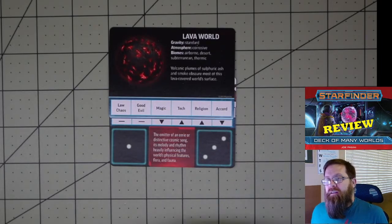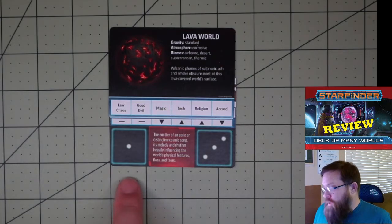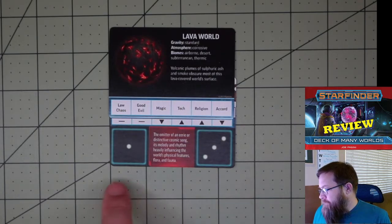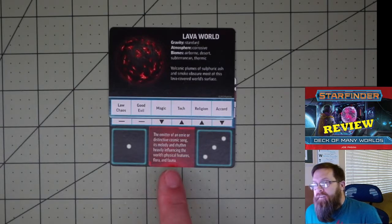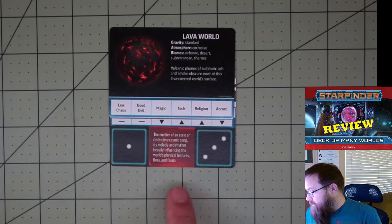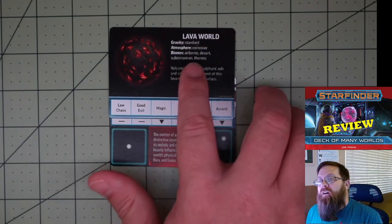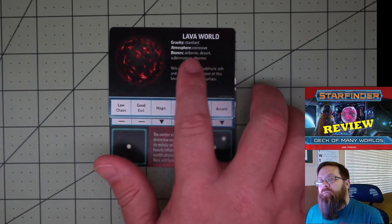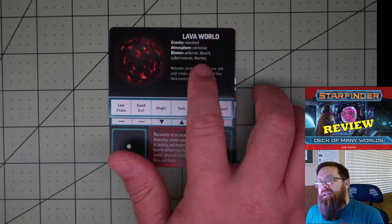So that's what you're going to do with your second card — use that to adjust those values. You'll also notice constellations on either side, which will come up in just a minute. In the middle you're also going to have a story hook. This one says: the emitter of an eerie or distinctive cosmic song, its melody and rhythm heavily influencing the world's physical features, flora and fauna. I did forget to point out that on the planet card, it's also going to give you the gravity, the atmosphere, and the biomes. So we have standard gravity, corrosive atmosphere, and airborne, desert, subterranean, and thermic biomes.